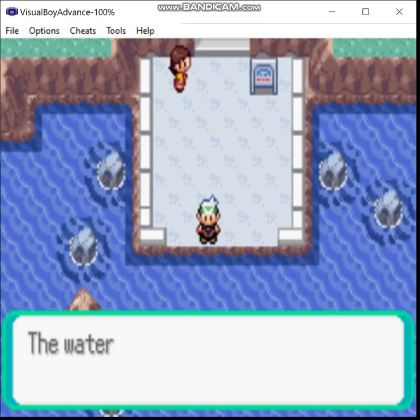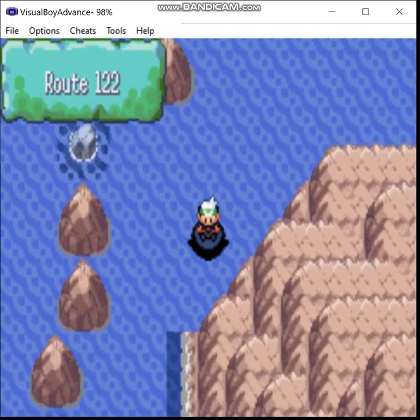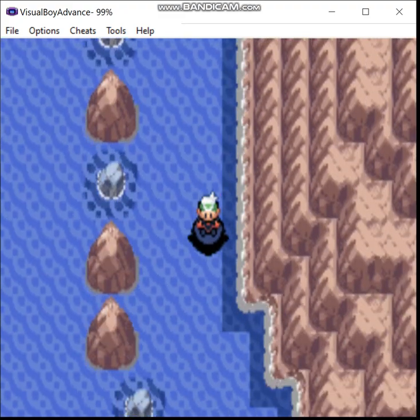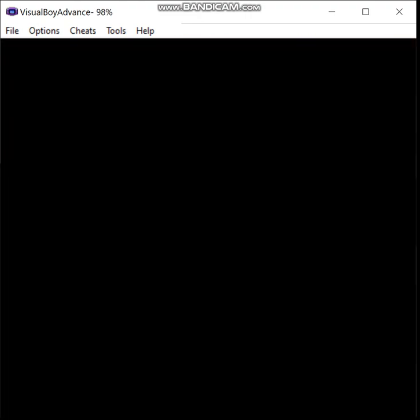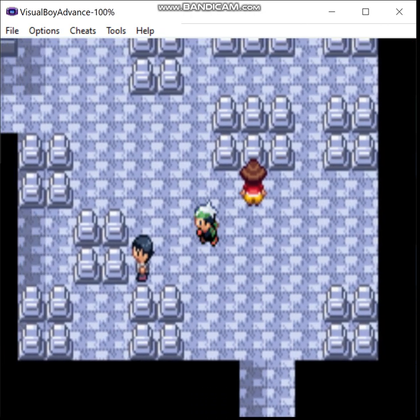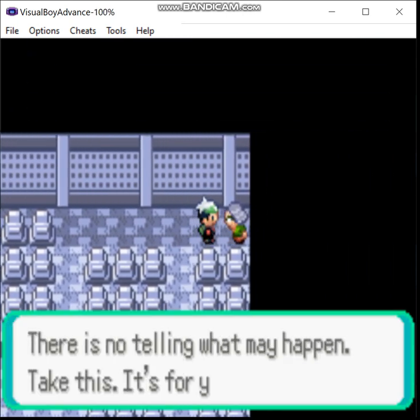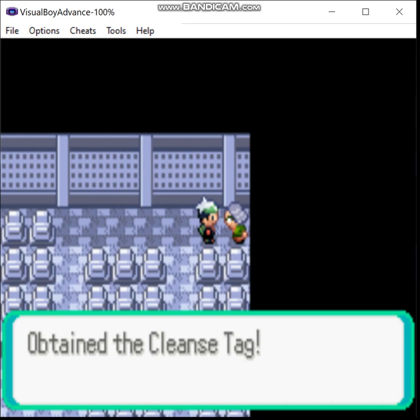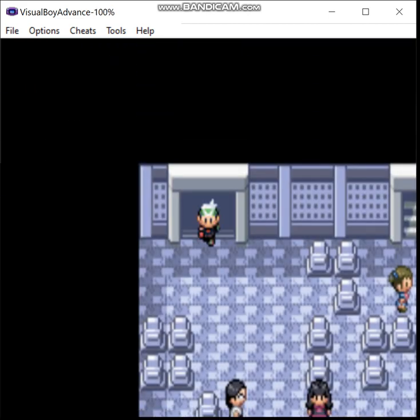Now we're back here — it's time for us to go to Mount Pyre and advance the story. We're going to run into ghost types out the ass here, so I am actually going to use Super Repel. Otherwise this episode is going to be a lot longer, even than the last one. This item gives you a Cleanse Tag, which is supposed to decrease the rate of encounters of wild Pokemon if your lead Pokemon holds it, but I haven't noticed an appreciable difference.